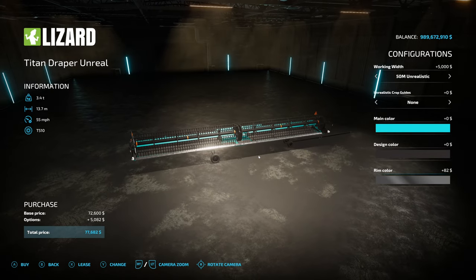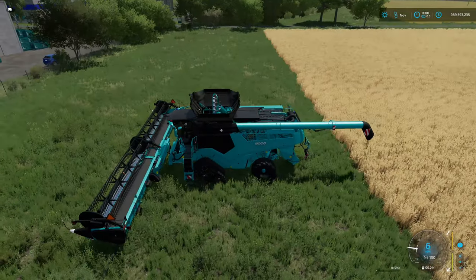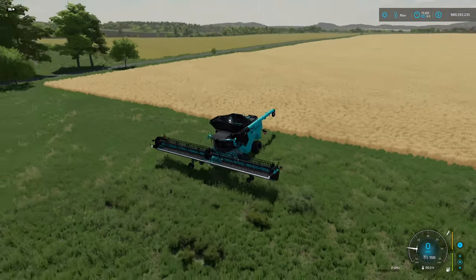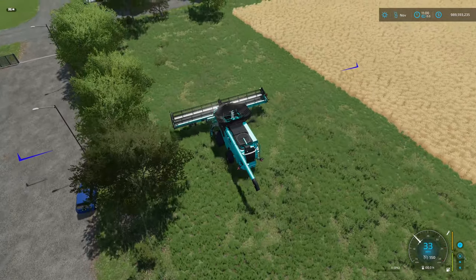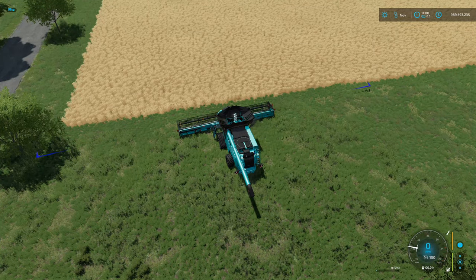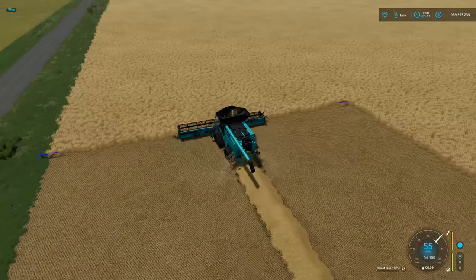Let's show off a couple of these, starting with the grain heads. Going with the Titan Draper Unreal at 50-meter unrealistic working width, with blue crop guide lines in the field. All headers need to be unfolded — this one specifically has to fold the wheels away — but then we get our blue lines at the end. Straw swath is enabled to see how the output looks, and this is just how fast it goes without any fast farming mod.